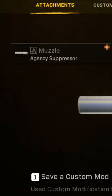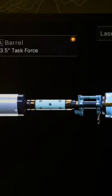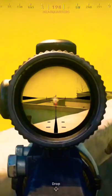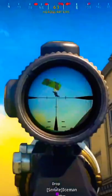So we set this up with the Agency Suppressor, Task Force Barrel. Oh yeah, baby. Axial Arms 3x scope. He's dead. Field Agent Foregrip, and the .45 round mag. I guess dead. Use the .60 if you need the bullets. Oh my gosh, the XM-4 is still so good.